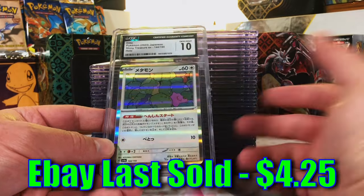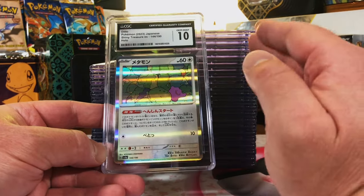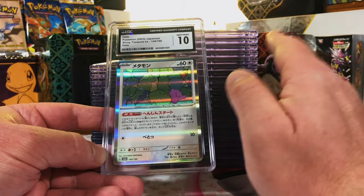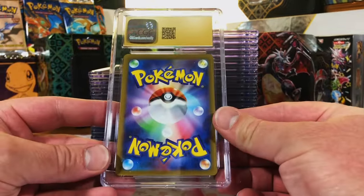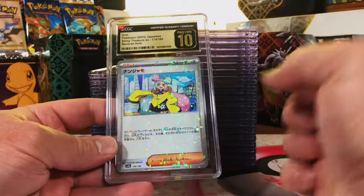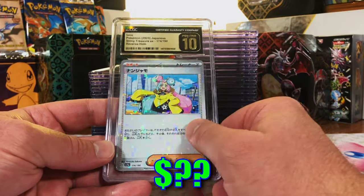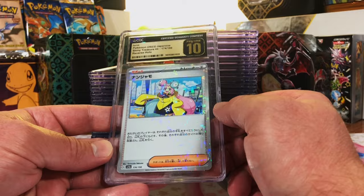Another Japanese Ditto, also from Shiny Treasure ex - the 151 artwork. 10 - boom, 10! Like clockwork, I don't even have to think about it. Second pristine 10 Japanese card - flip it, one two three, go! Boom! I really like these digitized reverse holos and we got the pristine 10 on that one.